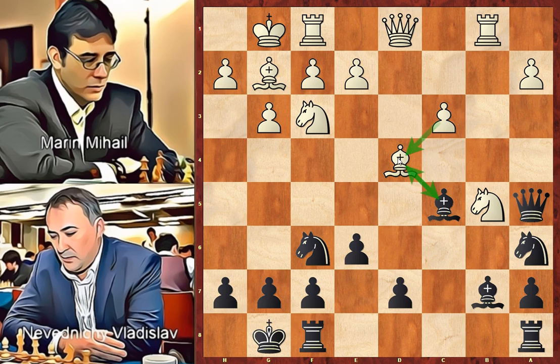White is threatening to take on f6 and damage black's pawn structure. Black finishes the opening, so in the middle game we need another plan. In this stage of the game we need to attack opponent weak pawns and squares. In this position white has two weaknesses: the pawn on c3 and the one on a2. We also need to make attacking moves all the time because they help us to improve the position of our pieces. In the game, black attacked the rook on b1 by playing bishop to e4.